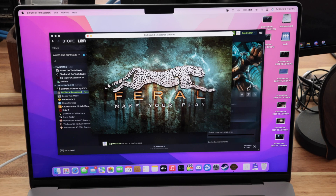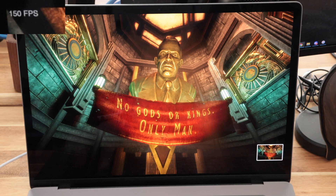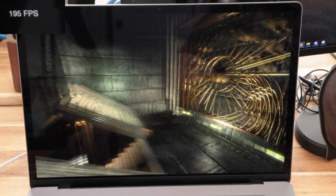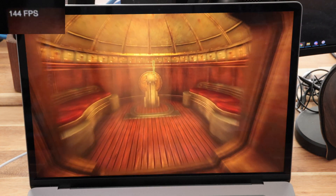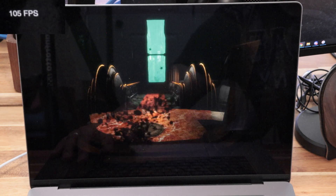The next game tested was Bioshock Remastered. This game is at least 12 or 13 years old now, but even at native near-4K resolution with max settings, it actually looks pretty good — especially the ultra-stylized world with its dark, moody setting, which looks great on the mini LED screen with its excellent contrast. With max settings and native resolution, you're able to drive the game anywhere from 100 to 150 FPS, sometimes even more depending on the scene. This is completely overkill for this game, but you can play it very well.